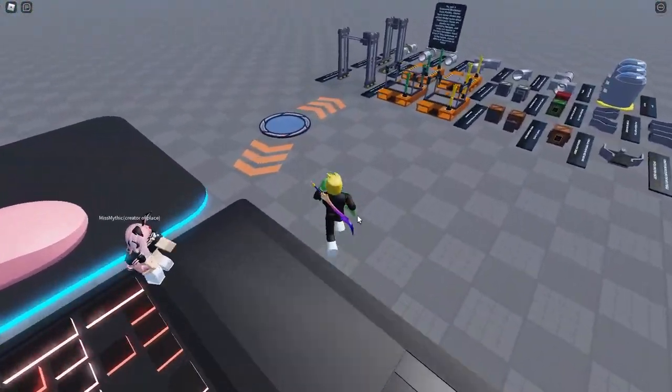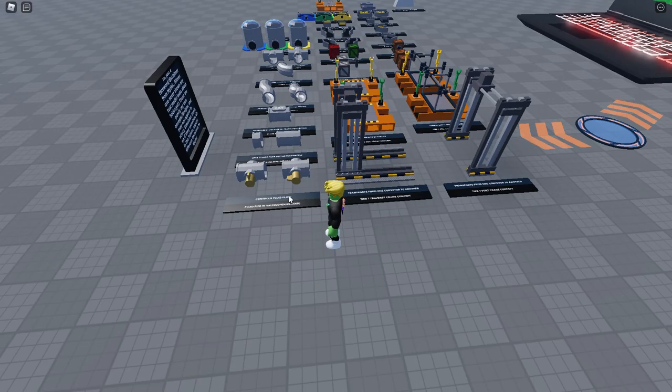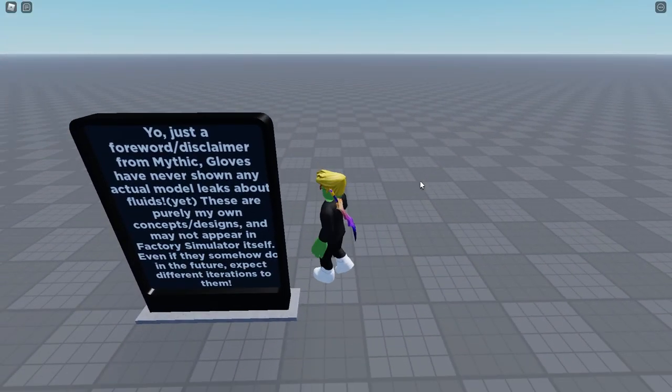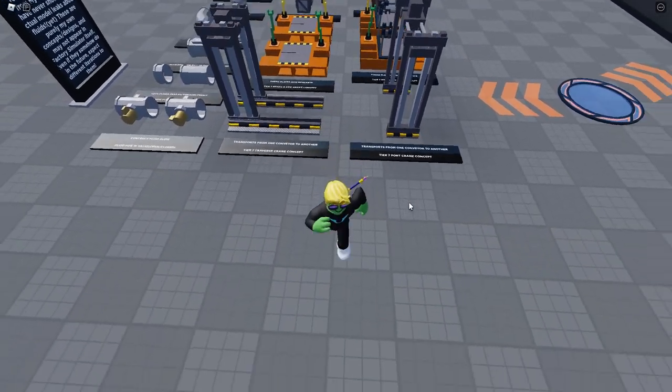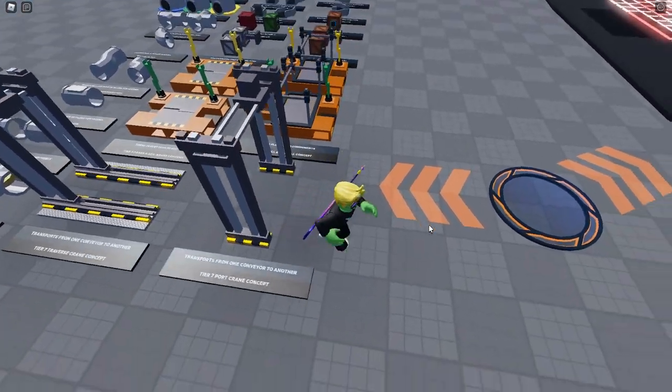It'll be interesting to see if that's actually implemented in tier 7 or other updates. Now, time to get into the actual models. These two rows are already in the game. Real quick, there's a disclaimer from Miss Mythic: these are purely her own concepts and designs and may not appear in Factory Simulator itself, even if they somehow do in the future — expect different iterations.